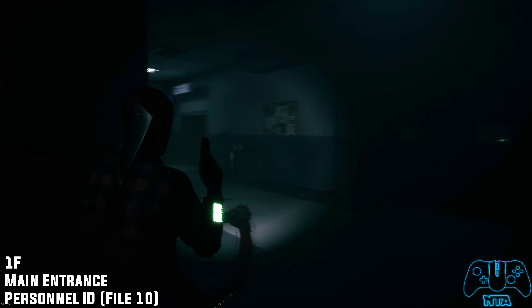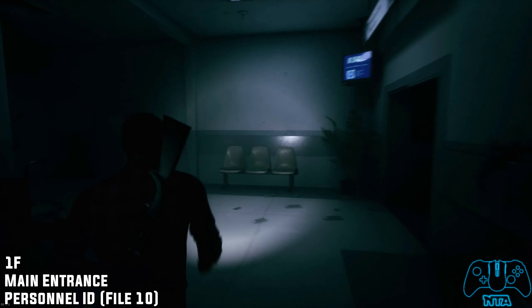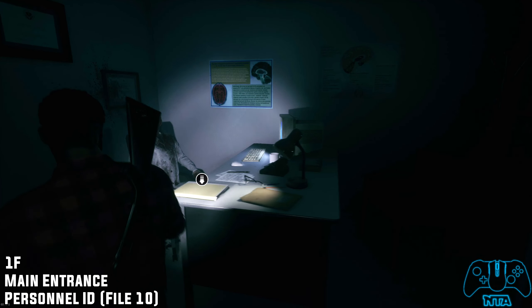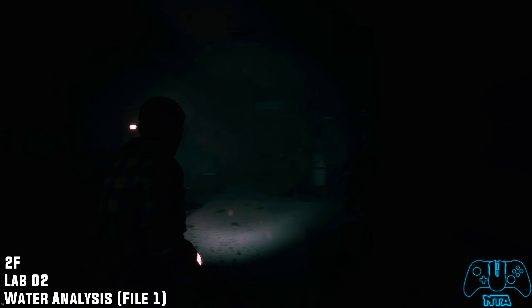So once we enter the hospital, not far inside there'll be some stairs to the right where you need to progress downstairs. But for now go through the door to the left — you will find a dead nurse or doctor. Interact with the file: this is file number 10, and this is where you find it.